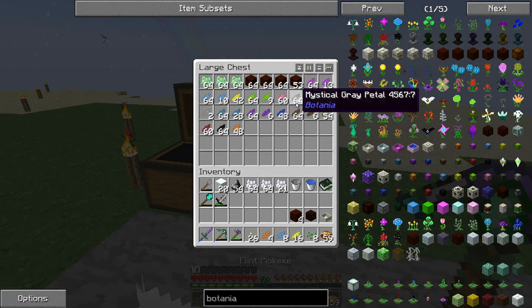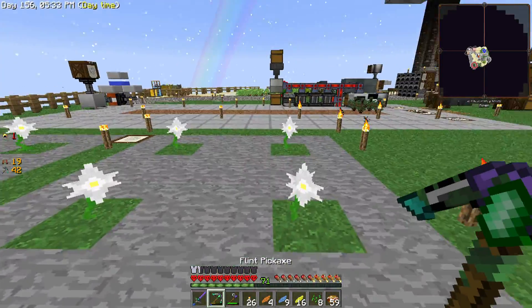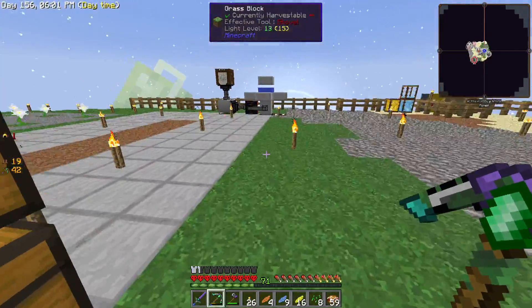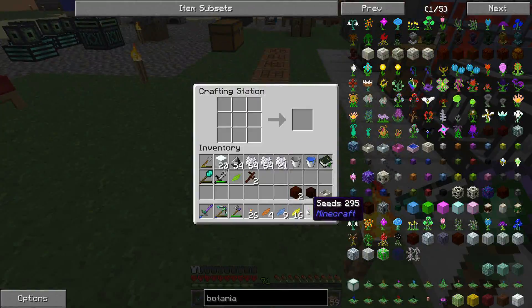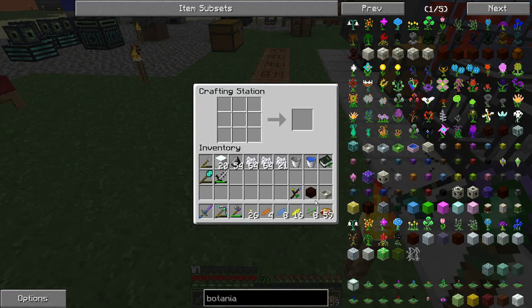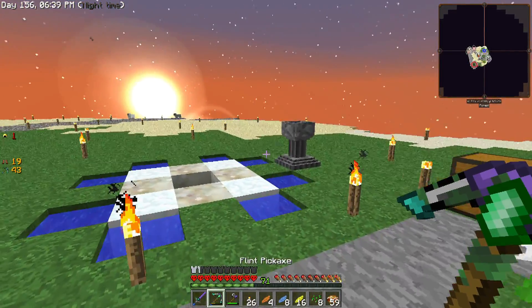We also need to make a wand of the forest. The wand of the forest takes four pieces of living wood and a couple of petals - I'll take one lime and one light blue. First we take our two living wood and turn them into living wood twigs. We need three twigs actually - I forgot to check the recipe. Let's go ahead and make one more twig, place in our twigs, place in our petals, and now we get our wand of the forest. This is going to be important for binding our mana spreader to our mana pool.